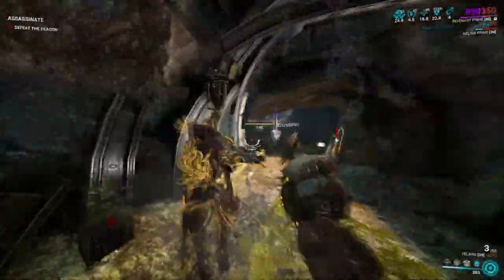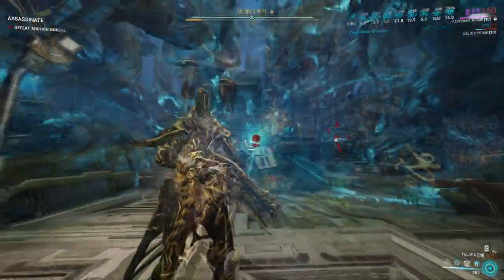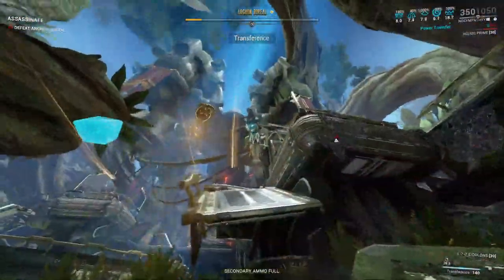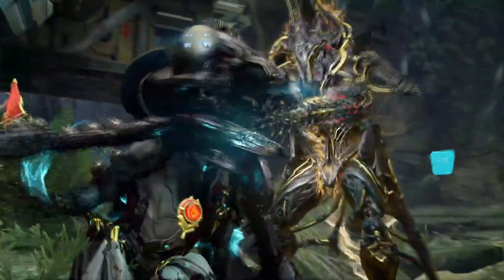So there you have it — my breakdown of how I approach the Archons every week on reset. Revenant is a monster for protection and Felux is a monster as a go-to burst weapon. I hope you enjoyed today's video. If you did, please give it a like, and if you're new to the channel, subscribe for future videos. I'll see you guys in the next one.